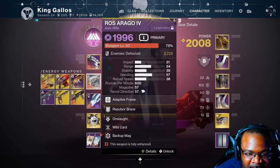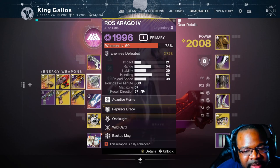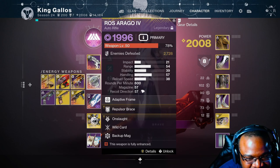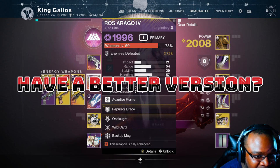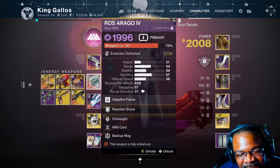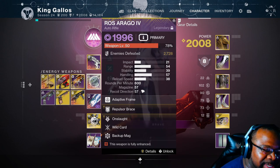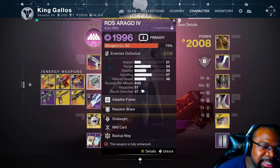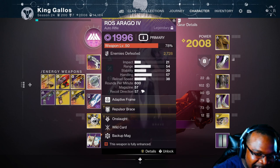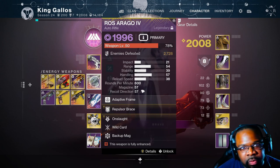There you have it — the Ross Arago 4. If you've got any builds you think are better or a version of this gun that beats what I'm showing, let me know in the comments below and I'll check it out and come back with another video to confirm or deny. It's your boy King Galos representing Ultimate Gaming Federation — till next time, peace!